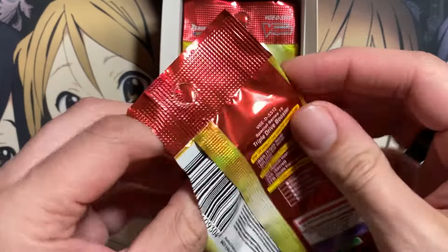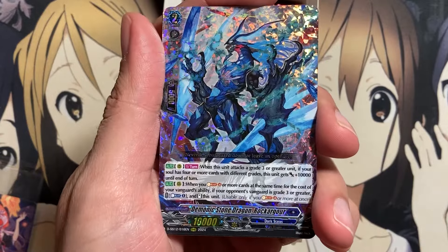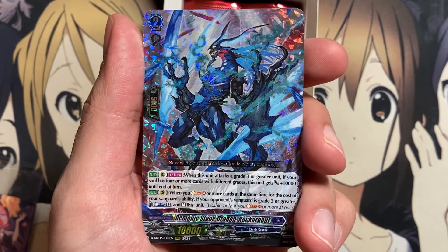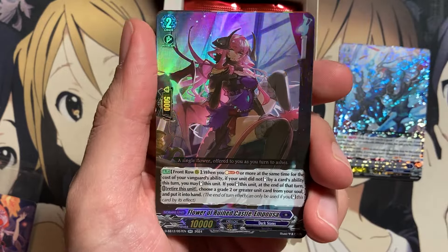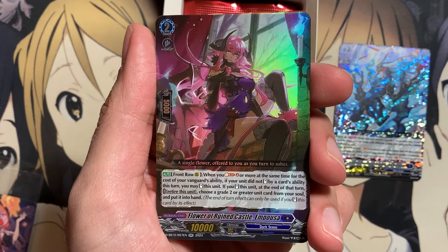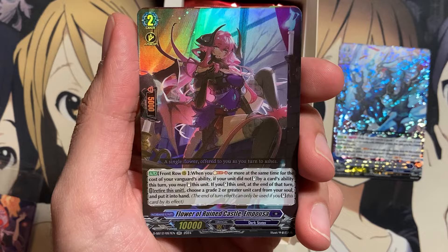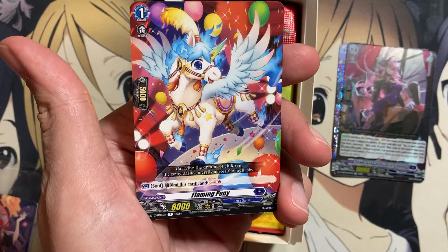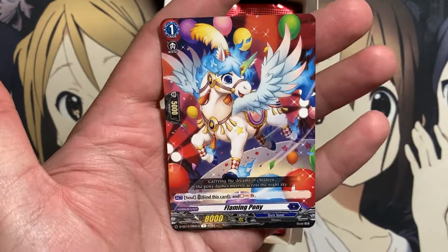Next pack, and our triple rare is Demonic Stone Dragon Rocker Gore for the Drejeweled deck — the Soul Blast 4 Restander. Our double rare is Flower of Ruined Castle, Ampoza, which was actually a regional promo, so hopefully more readily available now — a generic Soul Blast 4 option for your Vanguard's ability, a needed card for Drejeweled. And Flaming Pony for our next rare — had a promo printing and a reprint before, still a very good one.